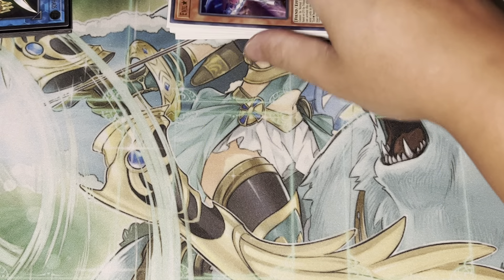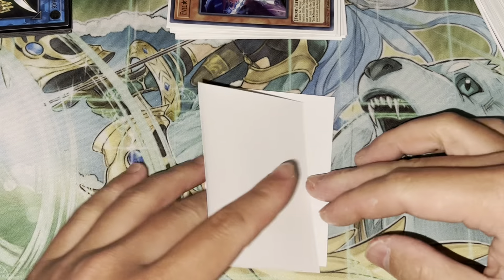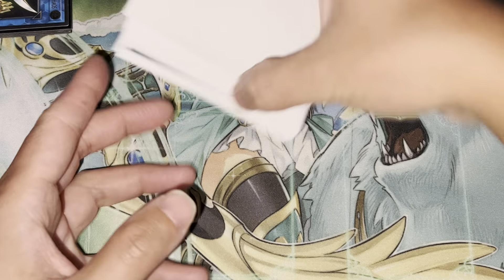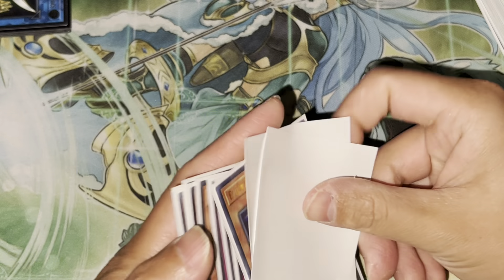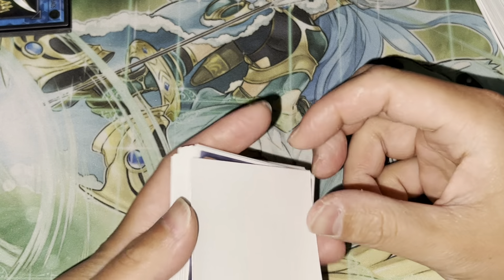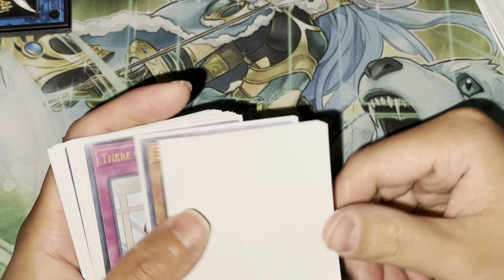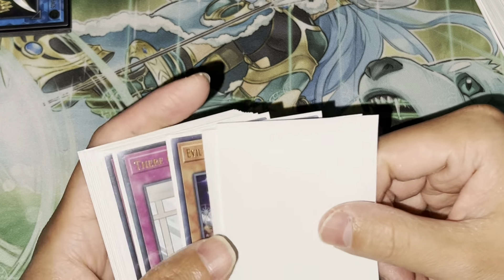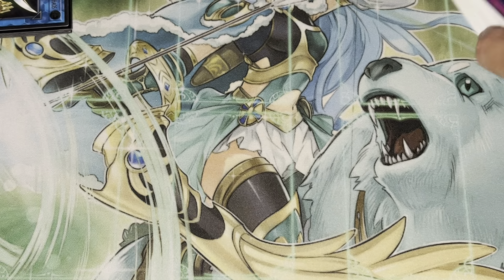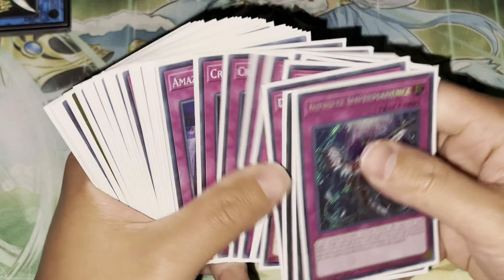The extra deck is nothing really to talk about, because you really never go into it. I just have a lot of extra deck targets for Punishment basically — Entis, Fossil Warrior, Omega, Wind Pegasus, Paleo, a couple of Evil Twins, and then three of my favorite Link monster, the BLS Link.